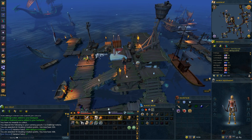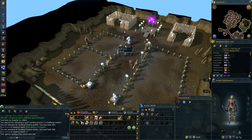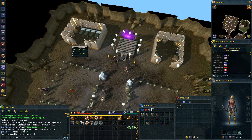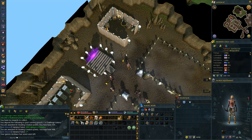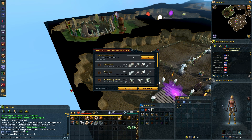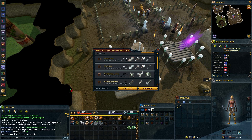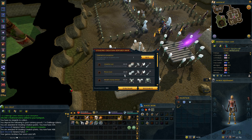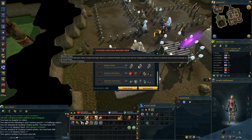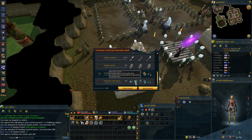Let me go find Stealing Creation. Here we are — some nostalgia. I remember playing this game back in the day. This gives us Stealing Creation points which I can use for rewards. So these tools are basically bonus XP — back in the day you actually had to use the tools to get double XP in whatever skill you were doing. What we're looking for is the artisan outfit piece. We can get four of them, we need six pieces in total. This is the crafting XP outfit.